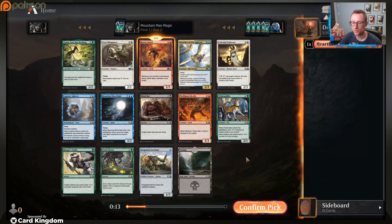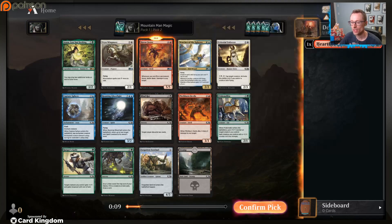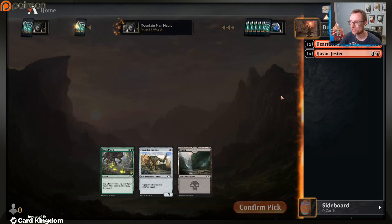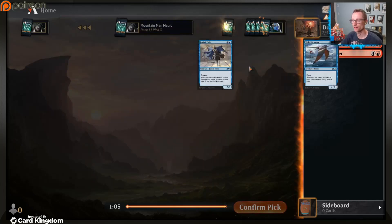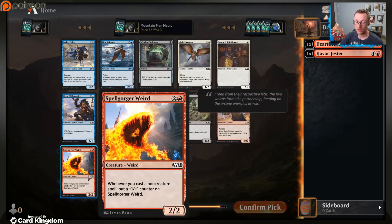Even though Watcher of the Spheres is good, we don't want to tunnel vision on red. Taking a gold card early doesn't do us as many favors, so we'll just take the solid 5/5. Okay, we're seeing a lot of blue but Spell Gorger Weird is like my favorite red common.